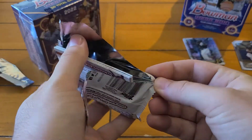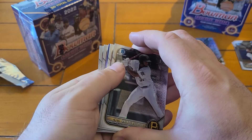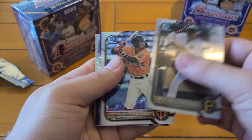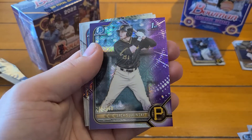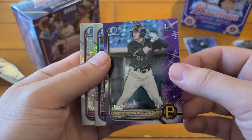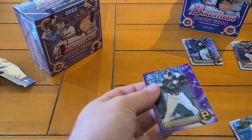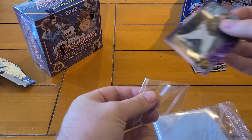Now let's see if we can find some color — looking for a numbered card. Another first on top, and I think it's just another insert. No — it's a purple! A purple first, Bowman Chrome. Escato, Ortega, and Pirates — Jack Sawinski, 205 out of 250. Purple Chrome Mojo first. Behind him, Wilman Diaz and Junior San Quentin. Awesome hit there — always happy to get some color on a first.